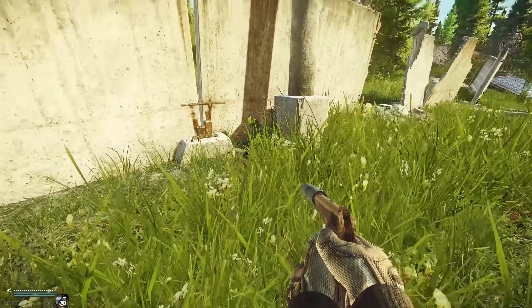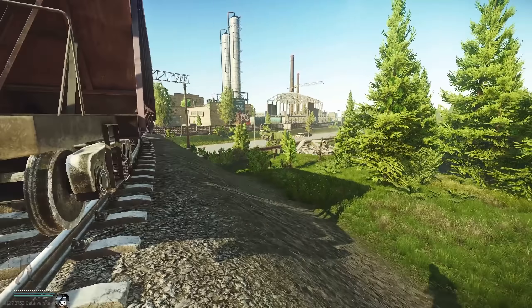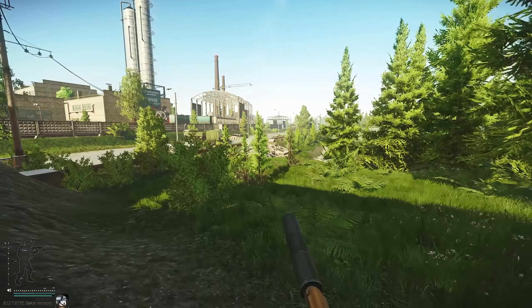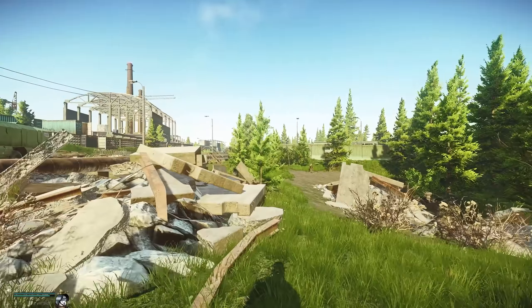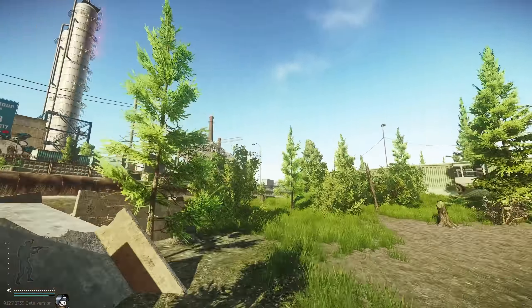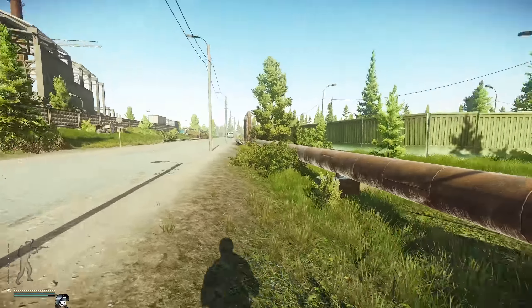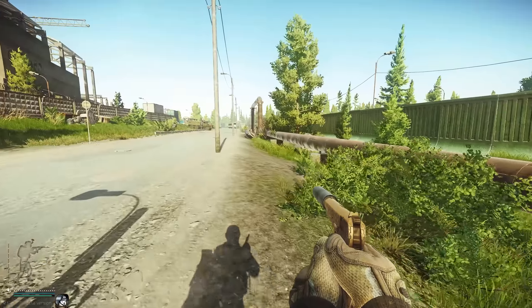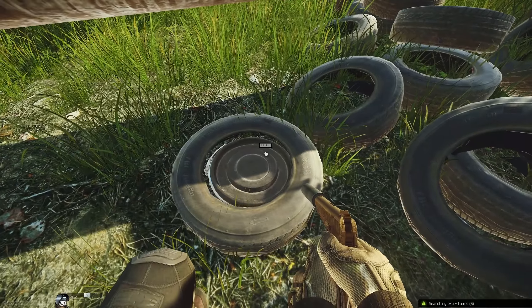Now it's time for the last hidden stash on Customs. Running away from here back towards the bus station, we're going past a pile of rubble. This one is very easy to overlook and also incredibly dangerous and exposed, so be careful. Run past the piping and look for a pile of tires — inside one of the tires directly under the pipe is the last hidden stash.